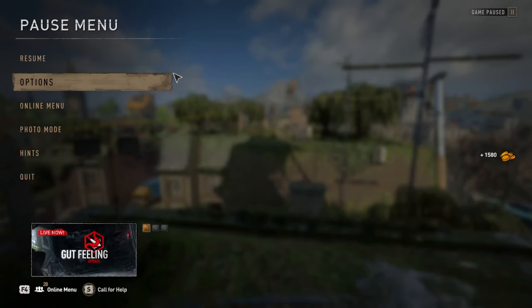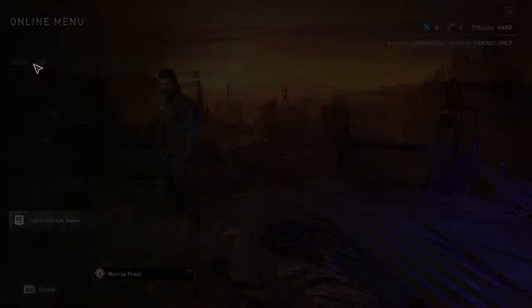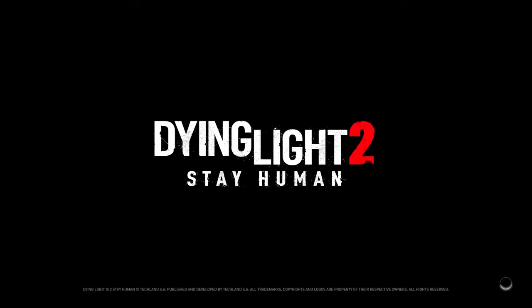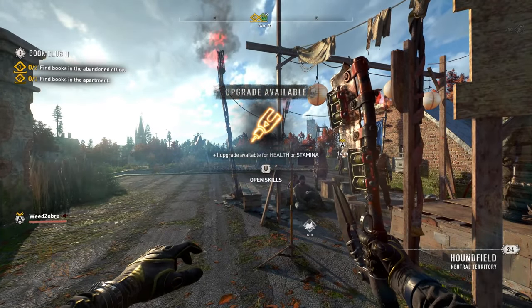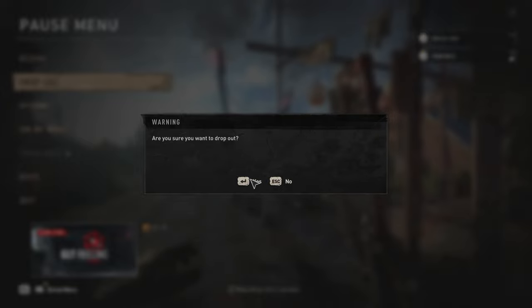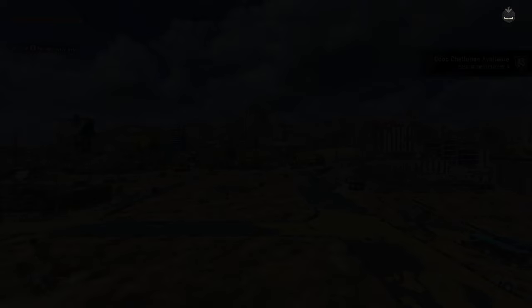This is a super broken glitch and I can't believe I'm actually doing this. I can do this as many times as I want — just quick join another game and jump into someone else's, who probably thinks I accidentally joined. There we go, Weed Zebra — good to see you, man — but I'm going to drop out and go back to my main game.